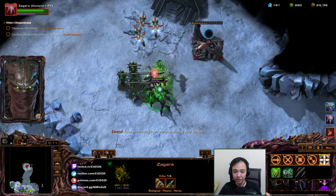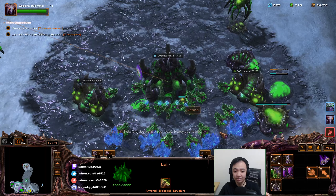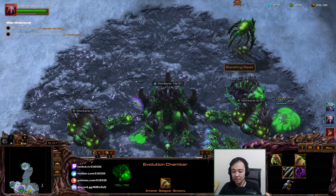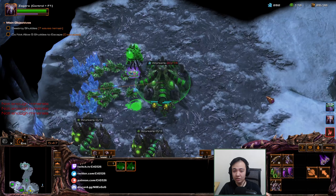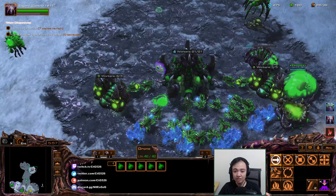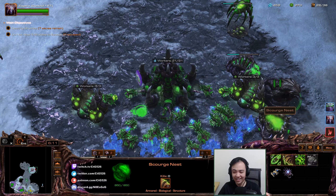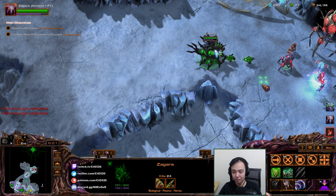Let them walk. I was hoping to hit that warp gate as well — oh well, not that big a deal. Let's get this upgrade and this upgrade. Let's go here, saturate this gas, get five of these. Let's get some extra hatcheries then — should be fine. Also a Scourge Nest — oh yeah, I already have a Scourge Nest. Anyway, let's get some Scourge, or some Aberrations, or some Corruptors.